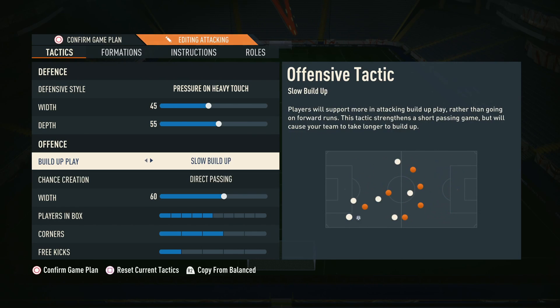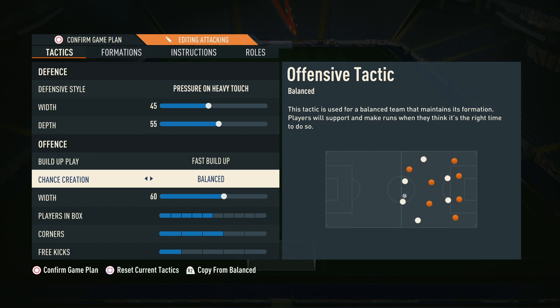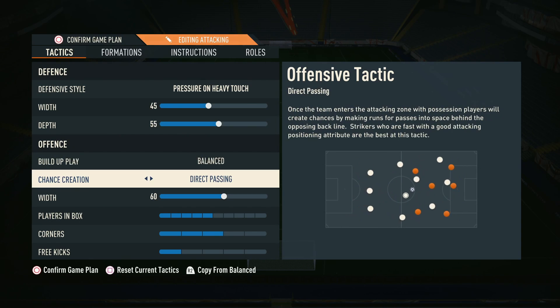This formation is naturally a little more defensive with the two DMs, but the pressure allows you to press in certain moments without being too overexposed. For build-up play and chance creation we've gone for balance and direct passing. Direct passing is really important in a formation like this. Slow build-up or possession doesn't quite work — it's already quite a defensive formation and it makes attacking really difficult. Fast build-up also left us too exposed, especially with the press, so the best balance was balance and direct passing.